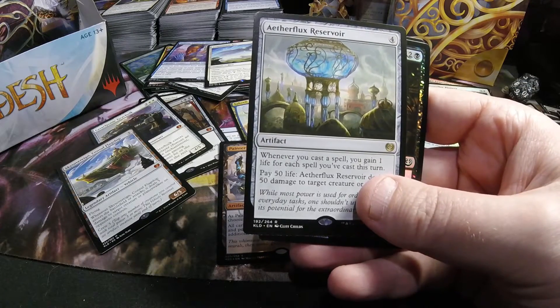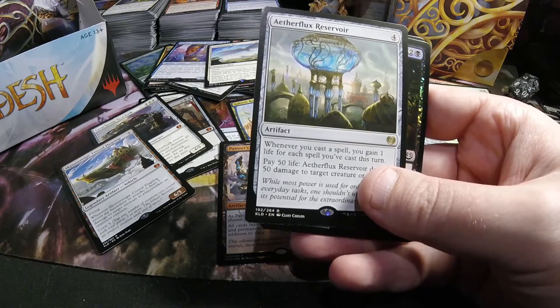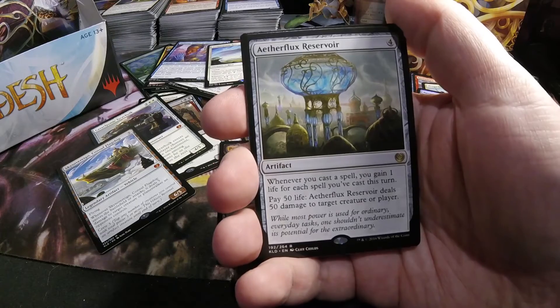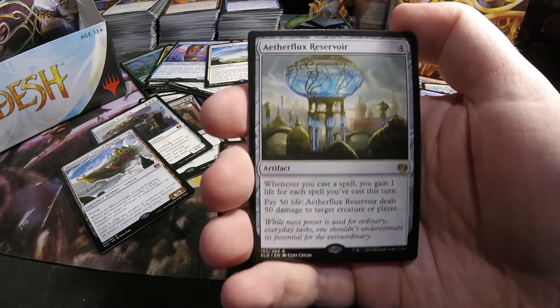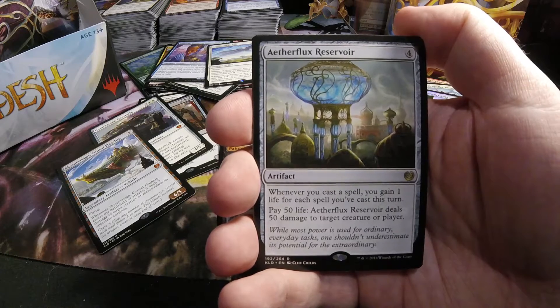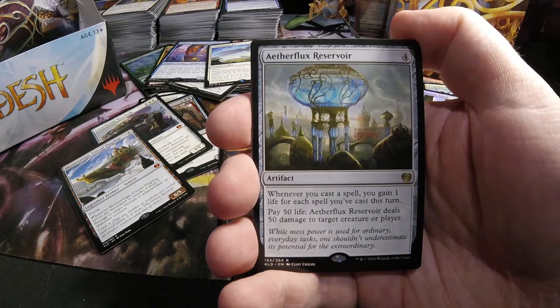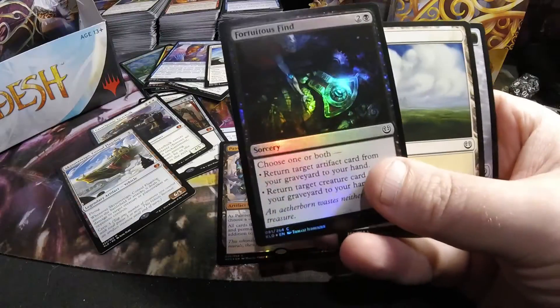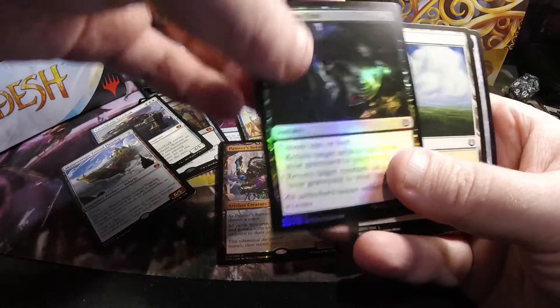An Aetherflux Reservoir — cool card. Four-drop. You gain life every time you cast a spell — you gain one life for each spell you've cast this turn, so it builds up: one, two, three, four, and so on and so forth. You also pay 50 life to deal 50 damage to a creature or a player. We also have a foil Fortuitous Find.